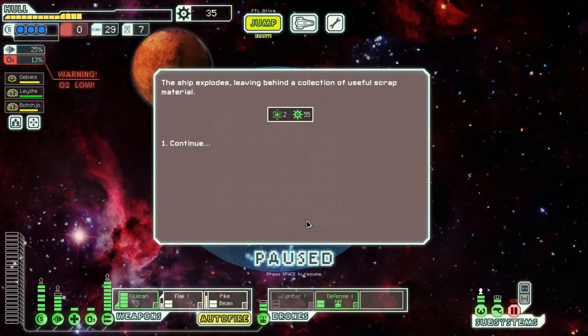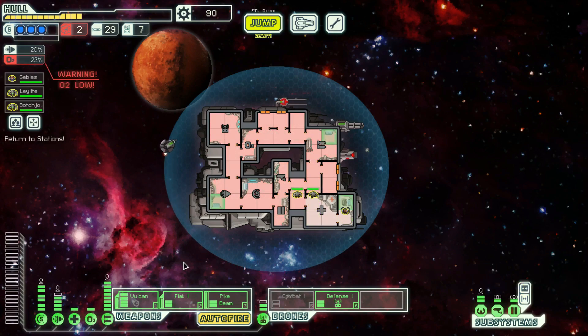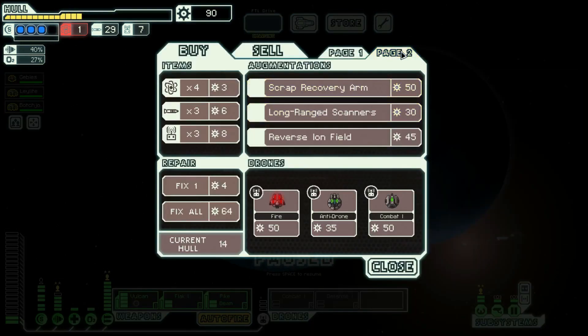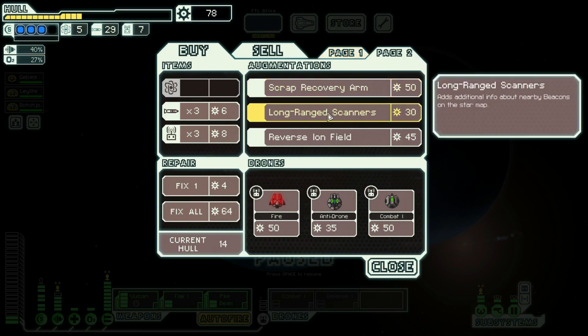Whew. And we got an entire two fuel for that. And guess what — doors are broken, you guys gotta go in there and fix them. Okay, there's a store up here, we're gonna buy fuel. Teleporter, cloaking, hacking, scrap recovery arm — a little bit late for that. Actually, it's not late for a scrap recovery arm — we could probably justify it. Just a couple fights in the final sector, like four fights, pays for the scrap recovery arm. But I don't think I'm gonna do it. Long range scanners — also a little late for that.